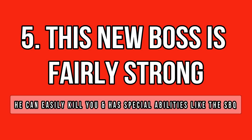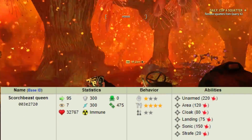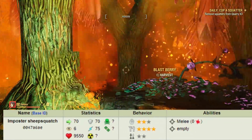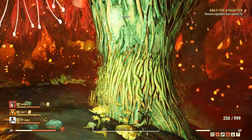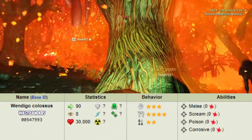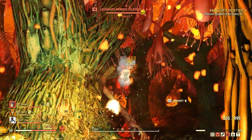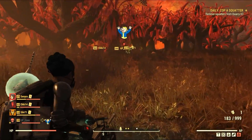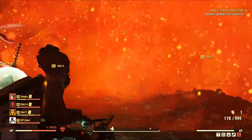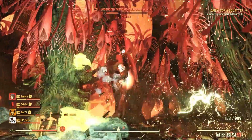The Wendigo Colossus is not like the Scorch Beast Queen — it's much weaker — but it's also not as weak as the Imposter Sheepsquatch. I would say it's a boss between the two of them. You can perfectly kill the Colossus with just a few people, but you need to know what to do first. This new boss has 4 different attacks: a melee attack, a corrosive spit, a Wendigo spawn, and a scream that forces your character to panic. The first 3 skills can easily kill you, so the key strategy here is to avoid the attacks as much as possible. When you are in panic, you can't control your character, so for this one there's nothing much you can do.